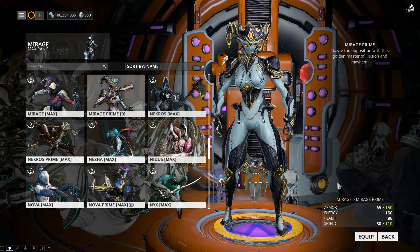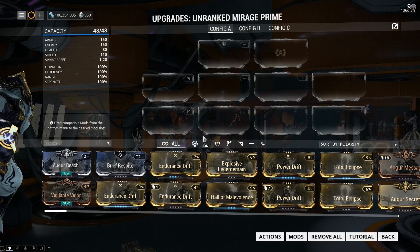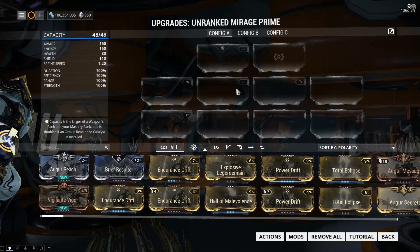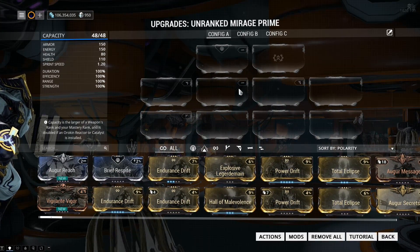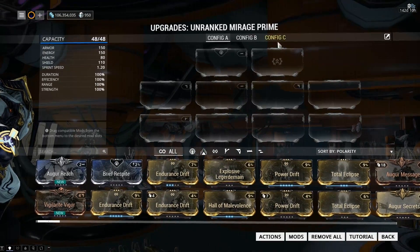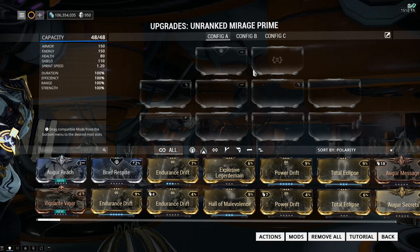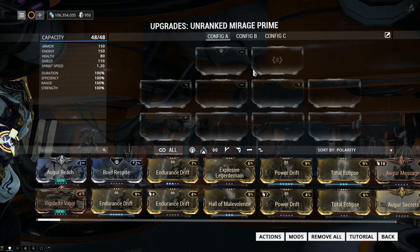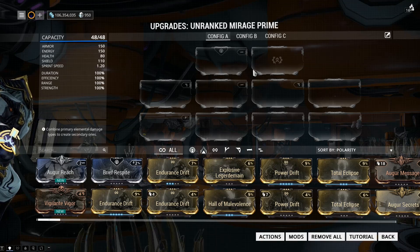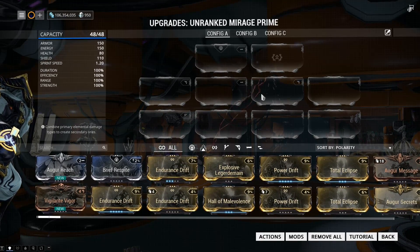The normal Mirage comes with a D and a V polarity, so this one has an extra dash and an extra D, and has the same aura slot — I've just unlocked it. This is why Primes are actually really good: they've got the little bit of added stats and extra polarities, depending on how you set her up.